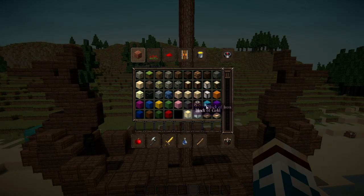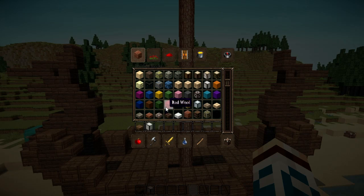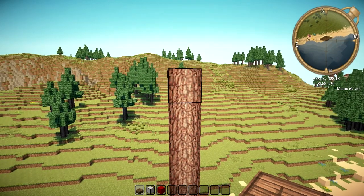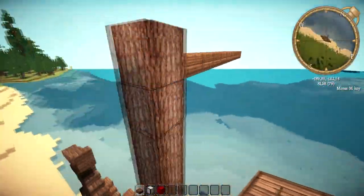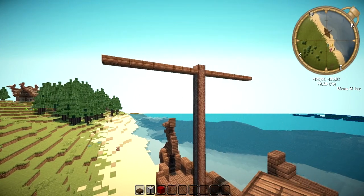Clear your inventory. Take out oak wood slabs again and take out the wool you want to use. I'm going to use red wool and white wool because in my opinion that looks the best. Then start with the oak wood slabs and go out a total of nine blocks — 1, 2, 3, 4, 5, 6, 7, 8, 9 on this side and on the other side as well — so that you get this kind of shape.